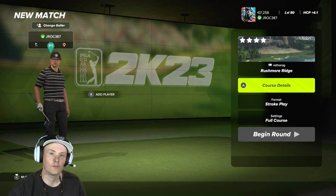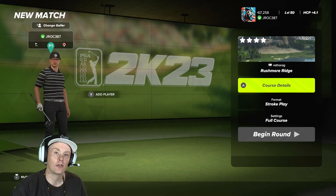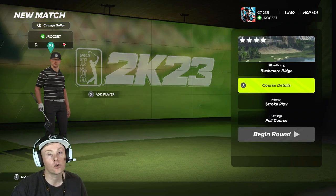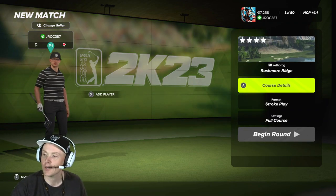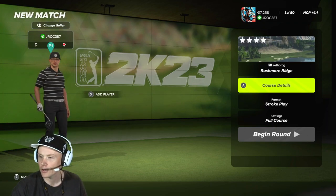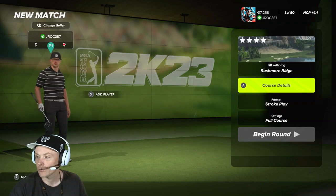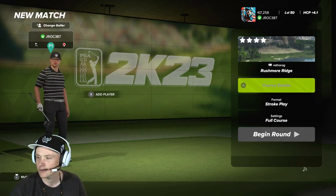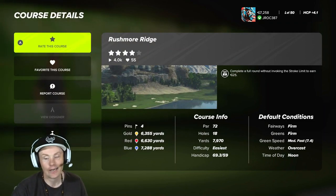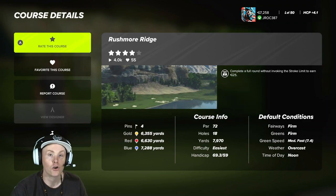Alright, what is going on everybody, welcome back to the channel, it is your boy Golf Ball Whacker Guy, coming at you with another PGA 2K23 course creator showcase slash impossible challenge video. We are going to be playing Rushmore Ridge by Retho-a-Rug. It is 7,288 yards from the blues and it is a par 72.